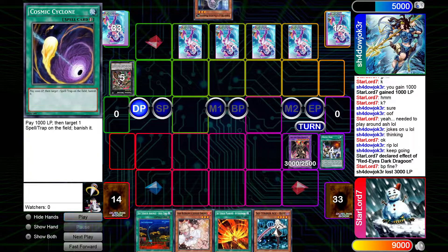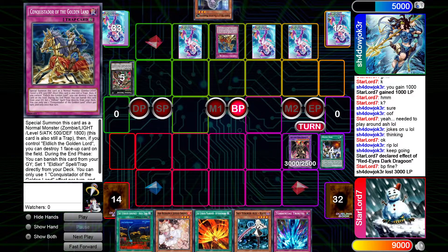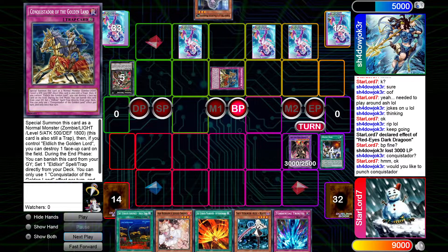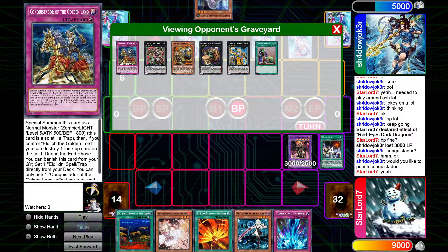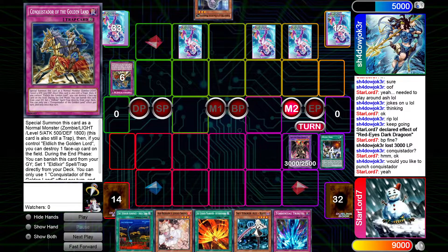He draws another Cosmic and sets it, then passes turn. I draw Torrential for turn. I'm not gonna reveal Sky Striker yet — I'm just gonna go ahead and attack for another clean 3000. But he's gonna activate Conquistador. In this case I should have gone to main phase to deal with the Conquistador, so he takes 500. It didn't really matter though.